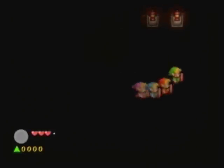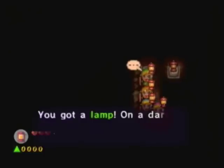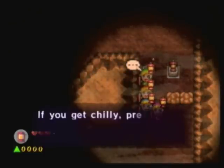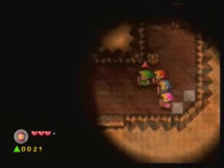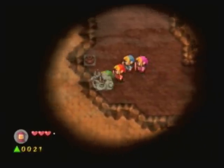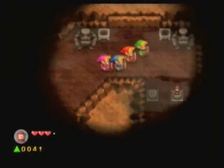Oh boy, I do hope I get to return here. As you notice, this place is very dark, but look at that — we got a lamp. If it's chilly, we can burn stuff with it. The lamp functions as basically a crude fire rod. You can set stuff on fire, but its main use is to serve as light.